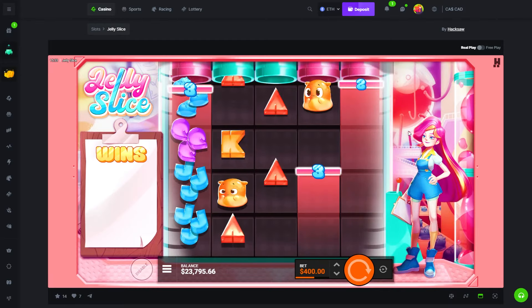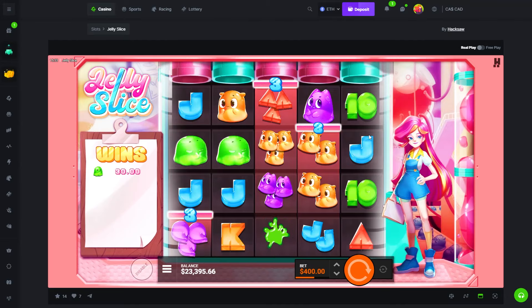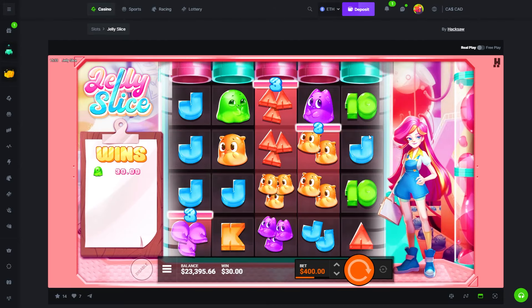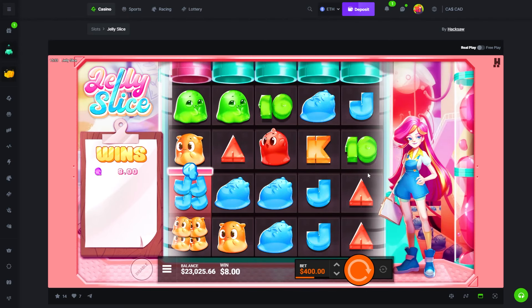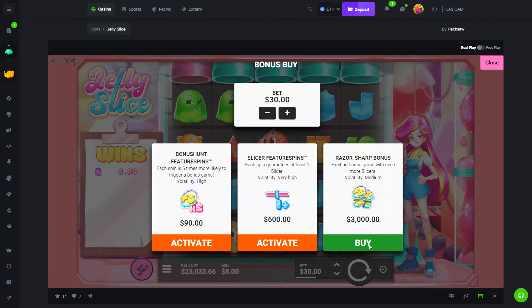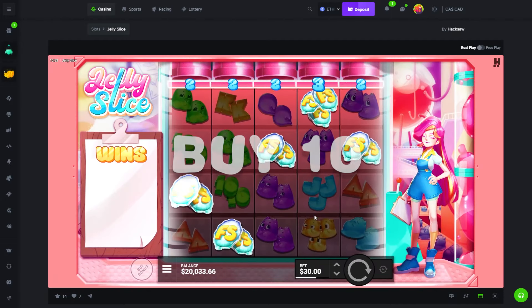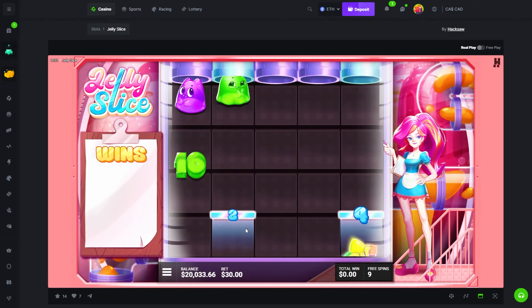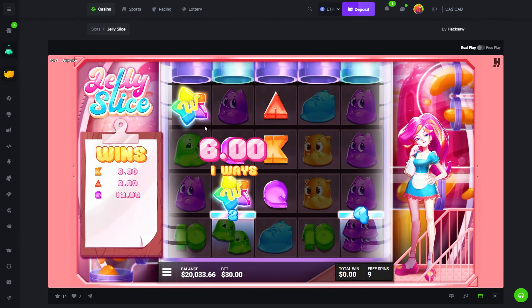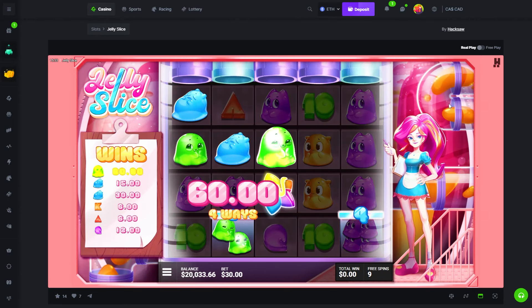Those aces — final one. Okay, we're gonna call it there. Thank you guys for watching. Should we? Okay just one, I'll do one — 20k bottom line, we'll do one. Come on give us something more than just two — the feature spins are crazy, can this just be as crazy as that?